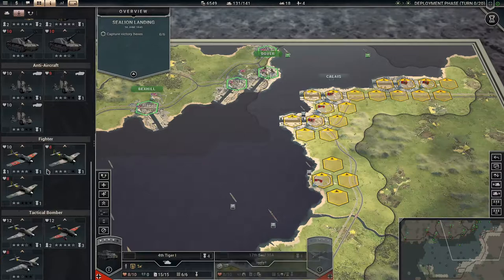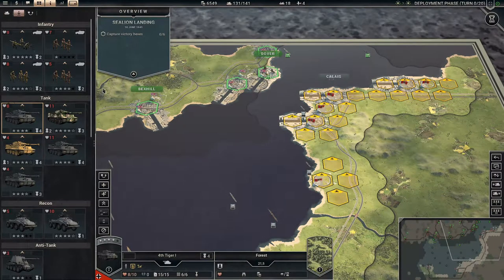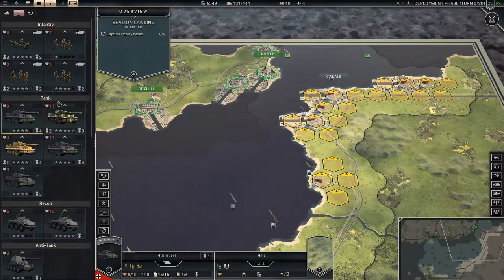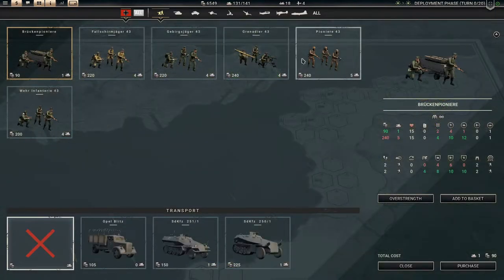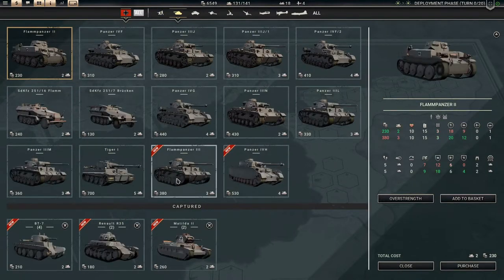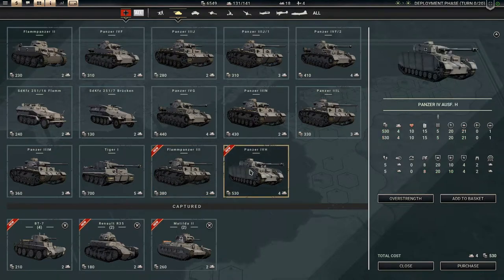Maybe leave some units behind, but we'll see. I am going to, as per usual, reinforce everything and so on. But let's first have a look at what is new. Nothing new on the infantry front. There are some new Panzers — the Flamme Panzer III, which I don't really think we need. The Panzer IV H, which is nowhere near as good as the Tiger I. It does cost one less slot, but I don't see a point in using that.